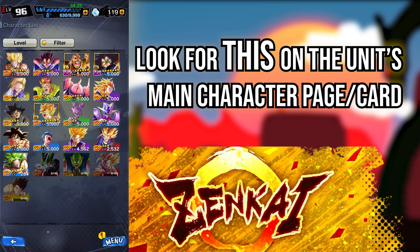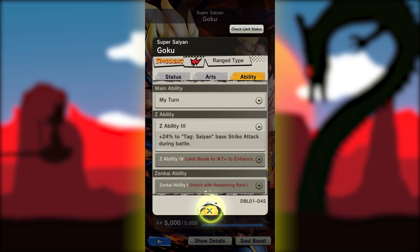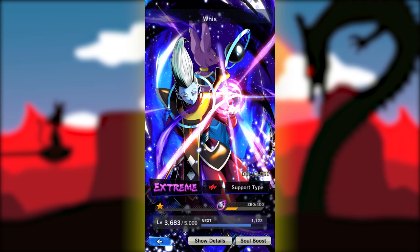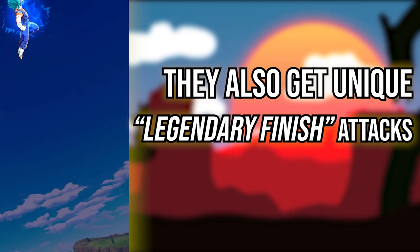You may also notice that certain characters have Zenkai. That means after you've achieved the maximum stars for that character, you'll have the option to Zenkai awaken them, which unlocks a whole different set of stars and new Zenkai abilities. Only a handful of characters get these and they add them pretty frequently, so keep an eye out. As far as character rarities go, Sparking are the rarest, Extreme are mid-tier, and Hero are more common. You may also notice some characters are Legends Limited — these are very special limited edition characters that are usually some of the best units in the game.